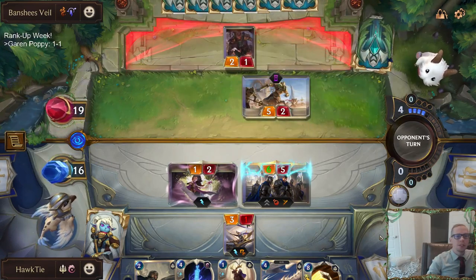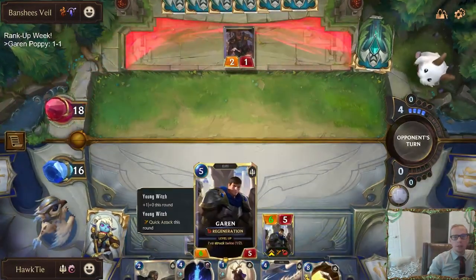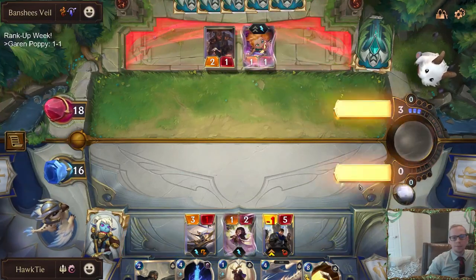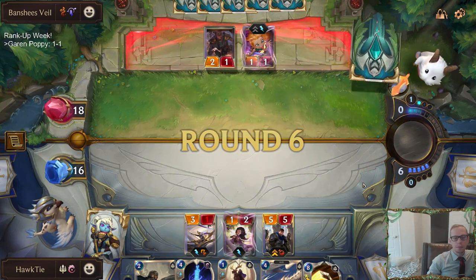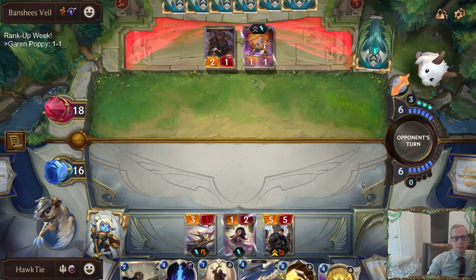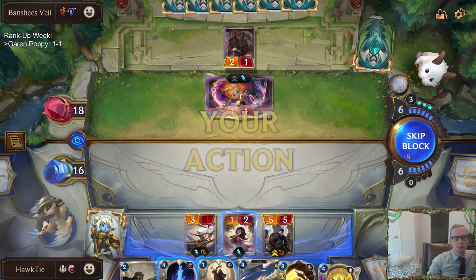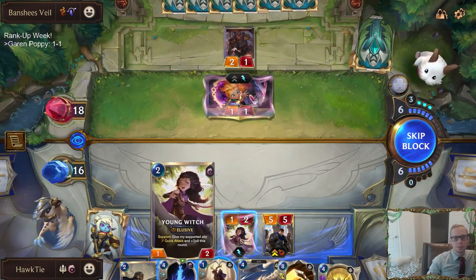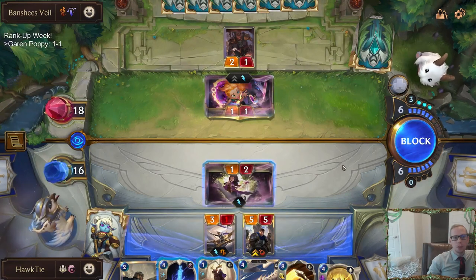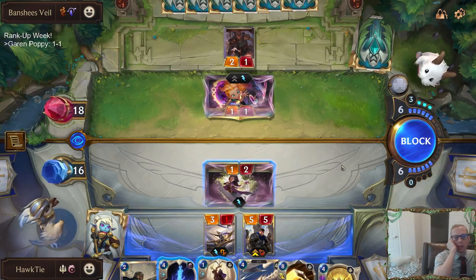Please don't have Hush. If I would have gone the other way they would have been able to get two damage on Garen — that's not bad. Do I want to block? We're going to do Piltover's Peacemaker — probably play another spell and then Piltover's Peacemaker.